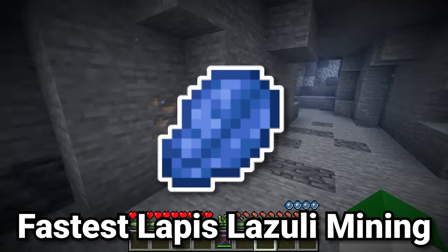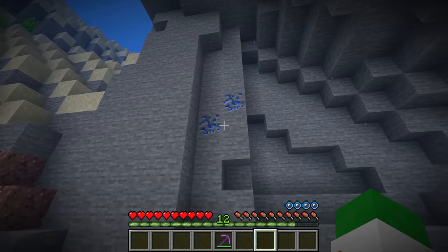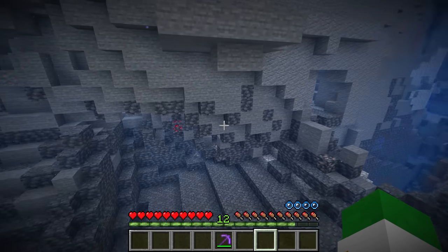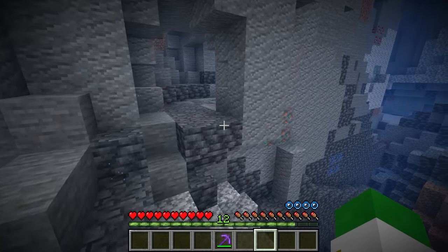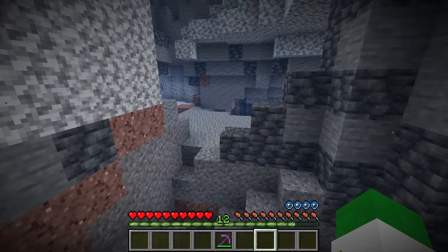The best place to find lapis inside of Minecraft is caves around Y0, especially if they're waterlogged. You see, if there are waterlogged caves, you do not have the issue of the air exposure rule. Inside of these aquifer-like caves there are insane amounts of lapis around the area where the stone and deepslate layers mix. As you can see, there's lapis around basically every single corner — this is definitely the best place to get a huge amount of this blue block.